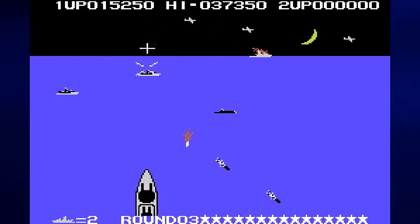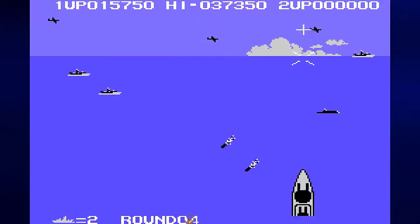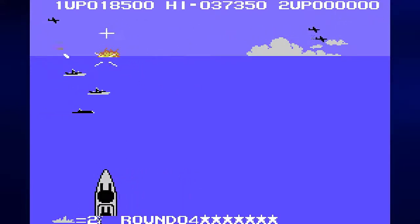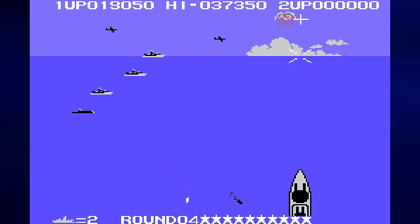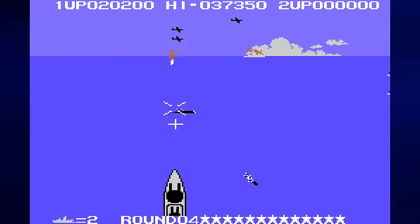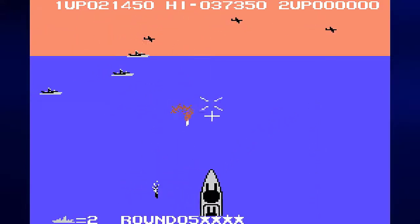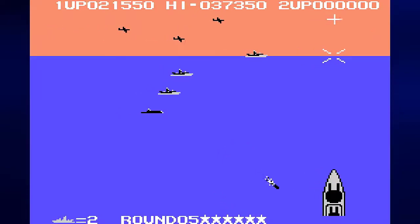You don't get a lot of points off the planes — you get 50 off those. But you can get 500 off the ships and a couple hundred off the submarines. If you're good at shooting down the planes, it can make it a little easier to keep the white missiles that come in fast on you at bay.